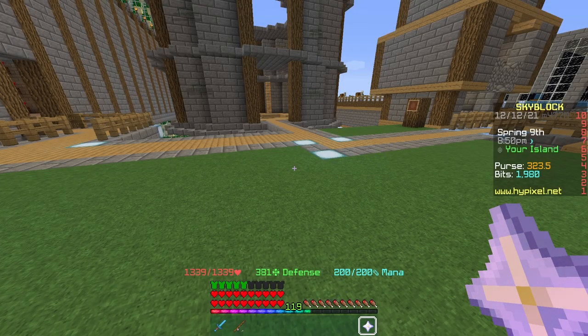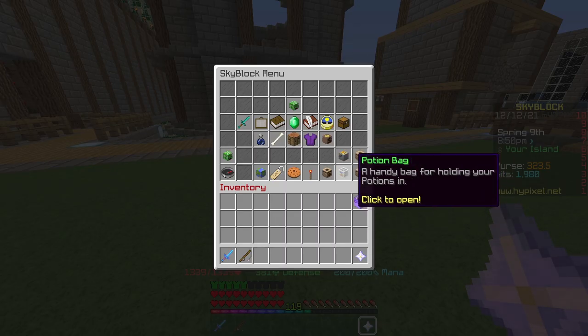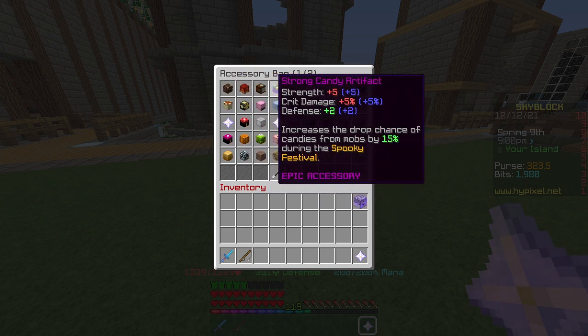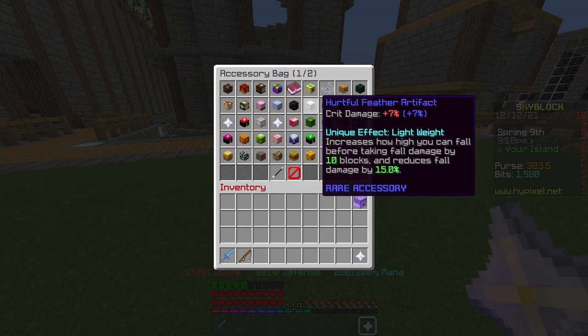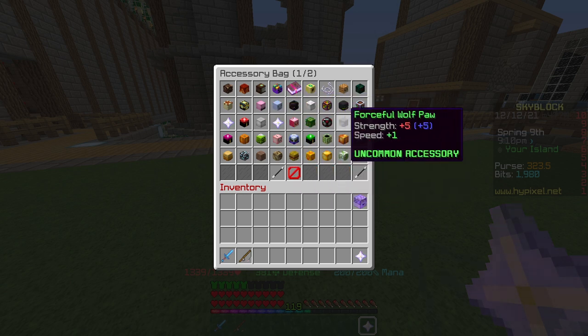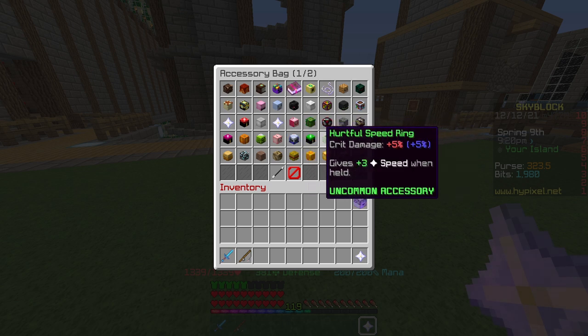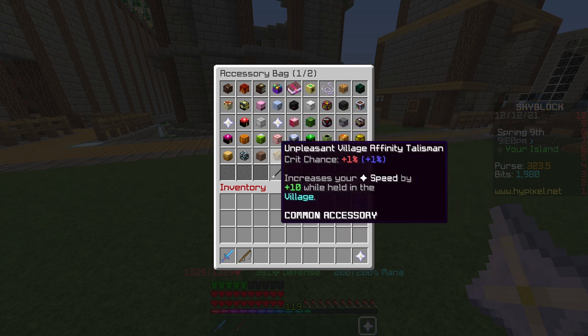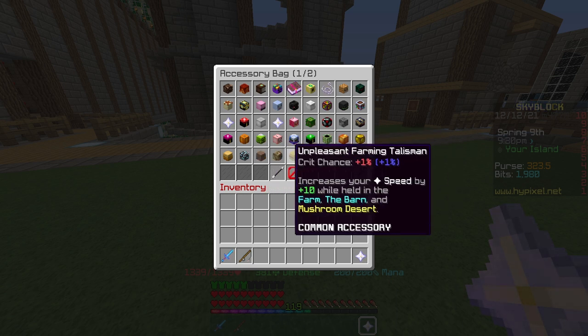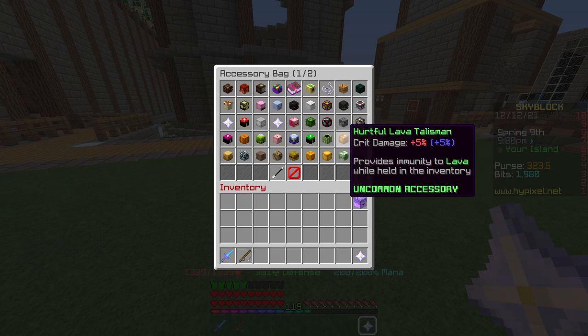The next thing I'm going to be talking about is accessories. The more accessories the better. For reforges, I have all of my legendaries and epics on Strong, then my rares and uncommons on Forceful or Hurtful. For commons, I have most of them on Unpleasant just for crit chance, and if you don't need any more crit chance you can put them on Forceful or Hurtful as well.